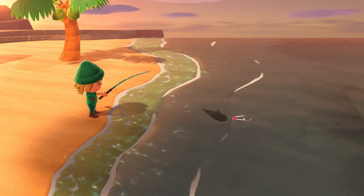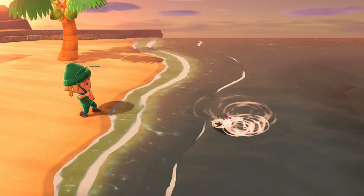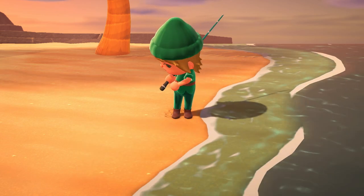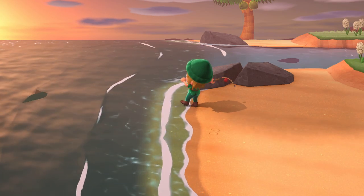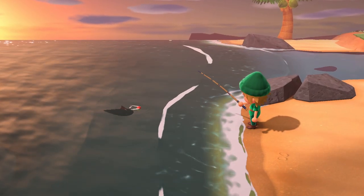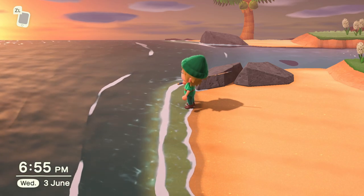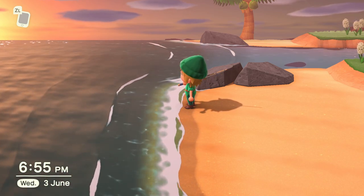The process of catching sharks is pretty much the same as with other fish. Just get the lure right in front of it, and as soon as it shows any attention, be ready to press A. As soon as the lure bobs down and you hear a little blob sound, that's when you want to press A and reel it in. There is a short window, so you really need to listen for that blob sound and watch out for the lure dropping before you press A.